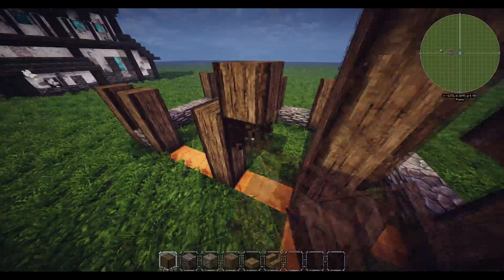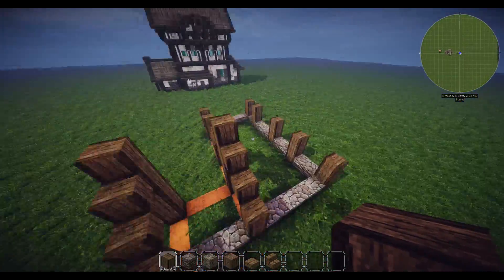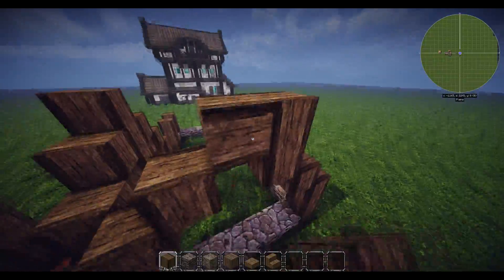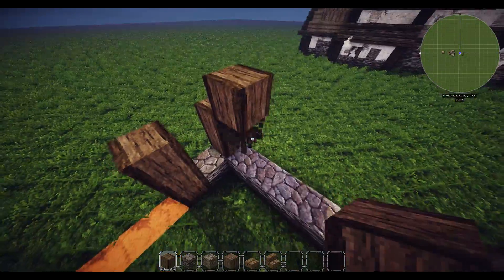Build this one up like that, same on the other side. On the sides of this building just build the framework going on each side. Build these ones up - that's it for your actual roof kind of bits, nice and simple.